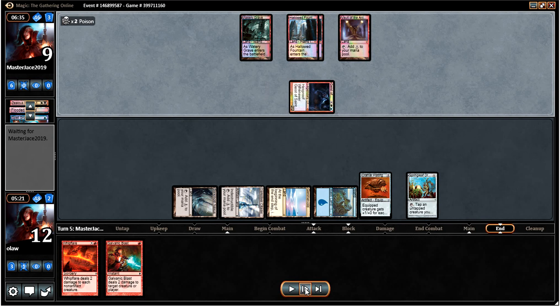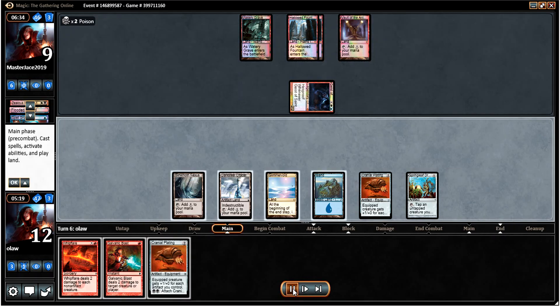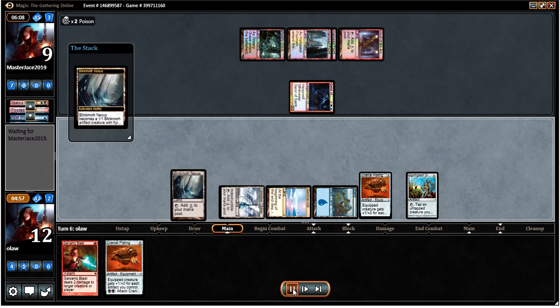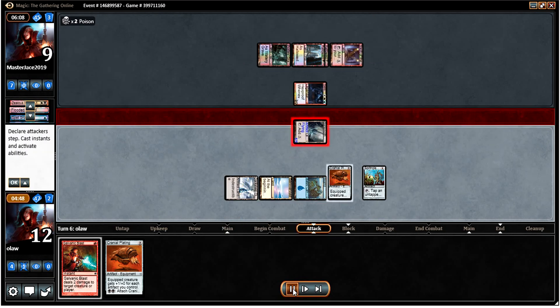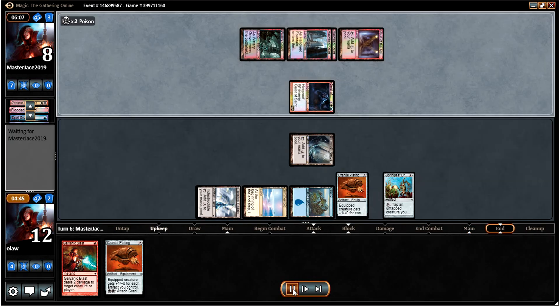I'm just passing over the turn. Drew another Cranial Plating but we don't really have enough mana to get the best out of that. I'm going to Whipflare to avoid him gaining 6 life next turn, but unfortunately we get the counter — Cryptic Command. We're going to be able to attack in for 8 and see what happens.